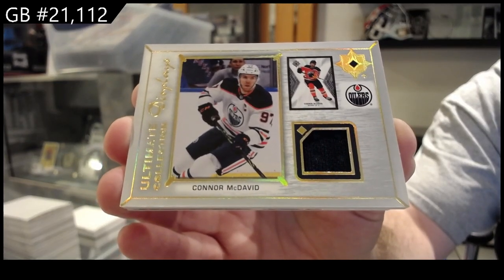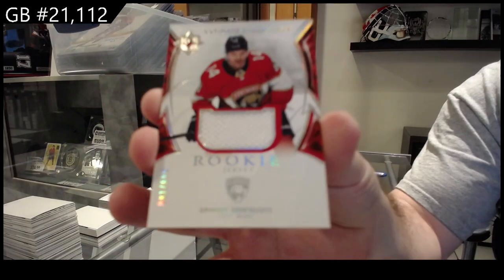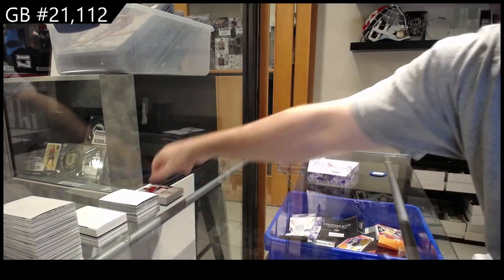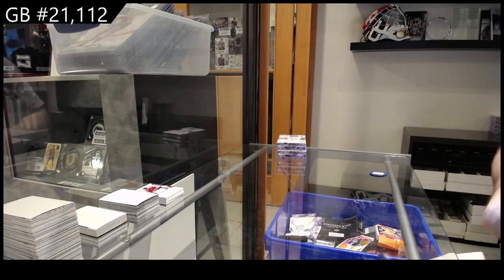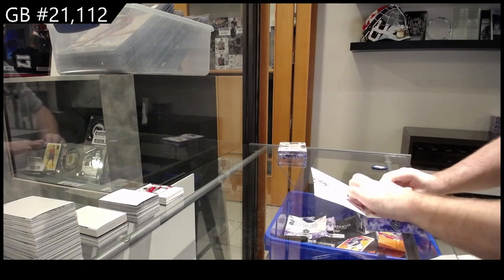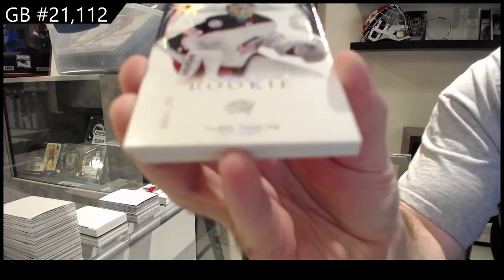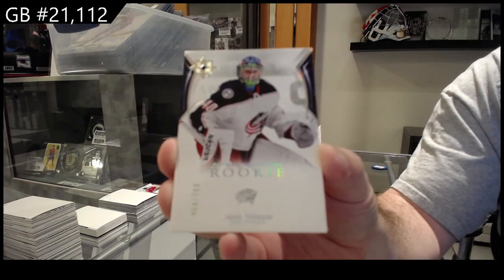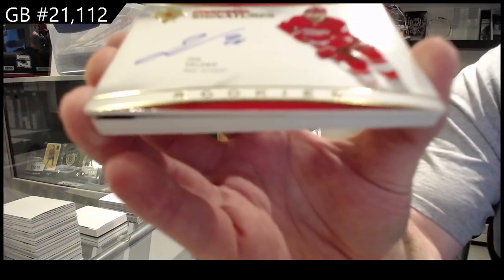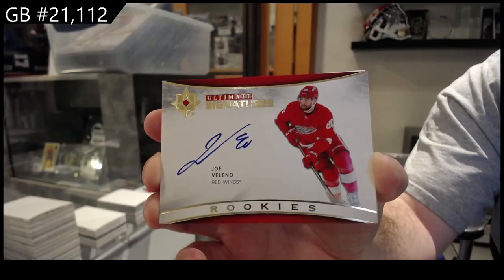McDavid, and we got a rookie jersey of Denisenko for the Panthers. We've got a /299 for the Blue Jackets — Tarasov. We've got ultimate signatures Villano, a rookie ultimate signatures for the Red Wings — Villano.